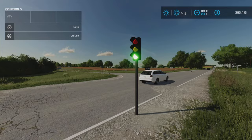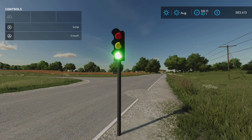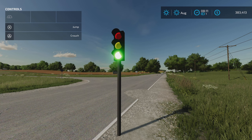But anyways, there you have it — the Placeable Traffic Light Functional by FarmModsTV on Farming Simulator 22. Thank you all for watching, and remember it's only a game. So till next time, bye for now.